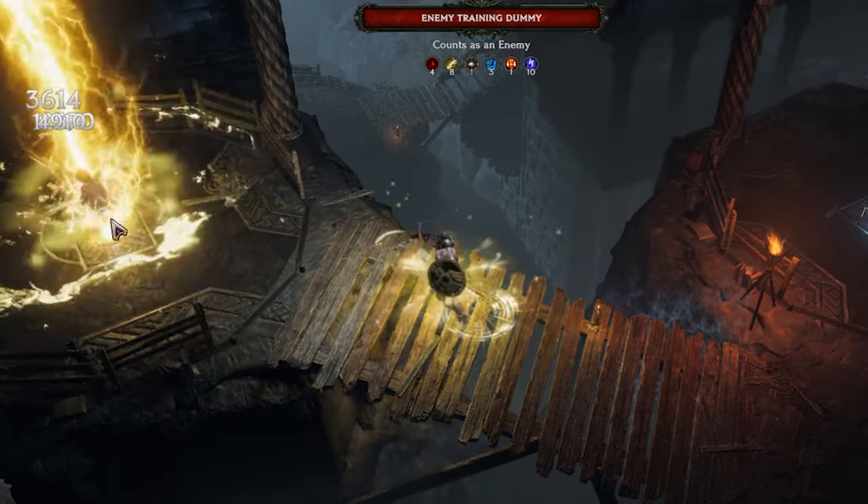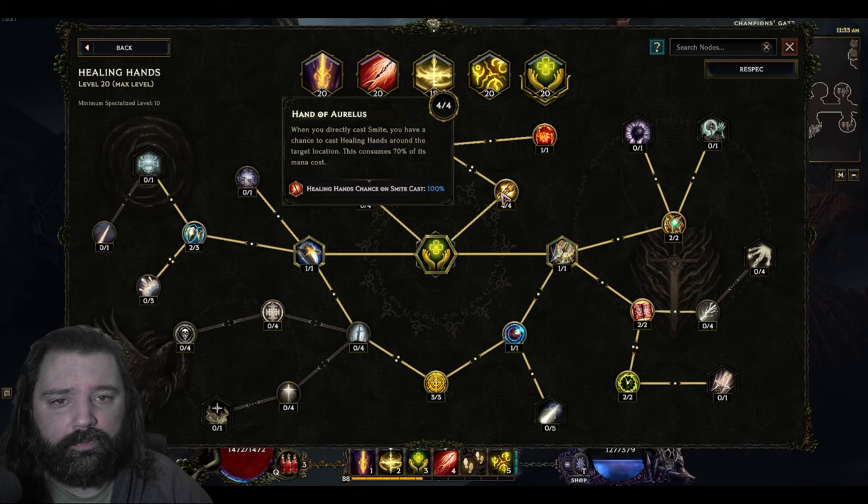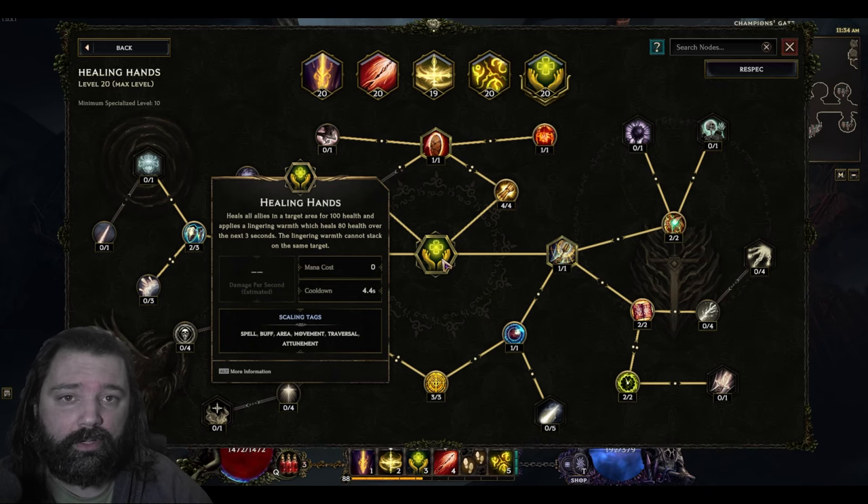This is a caster build and we're actually spamming Smite over and over. Whenever you directly cast Smite, you'll also be casting Healing Hands. This will cost a portion of the mana cost, however it will then reduce the cost of Healing Hands all the way to zero, so you can just spam these abilities.